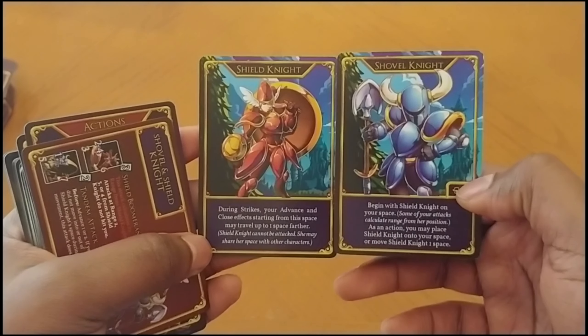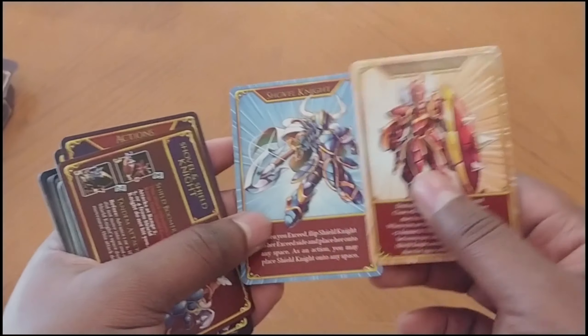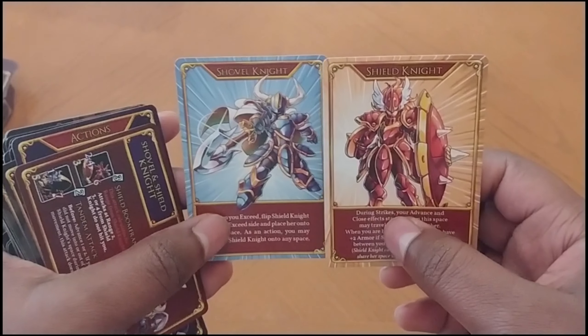They do have different abilities, so technically there are five characters in this game because Shield Knight has her own abilities even though all the other cards function the same way. That's still pretty cool — so these are their exceeds.